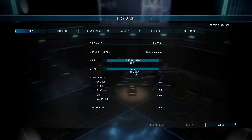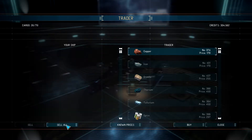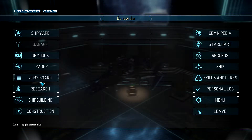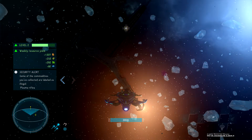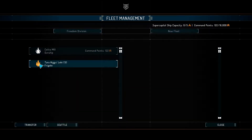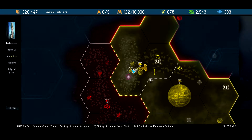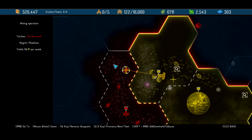Try dock - we are fully repaired. Sell all the stuff. If I look at her, she's still orange - I don't know if orange means she's damaged or if that's just the colour she is because she's a named individual. Oh, they repaired themselves - let's go over here and blow them up again.